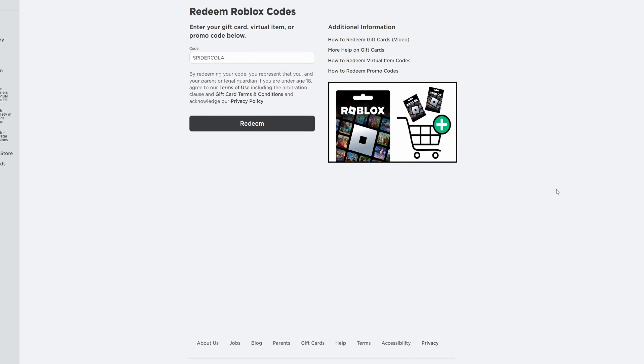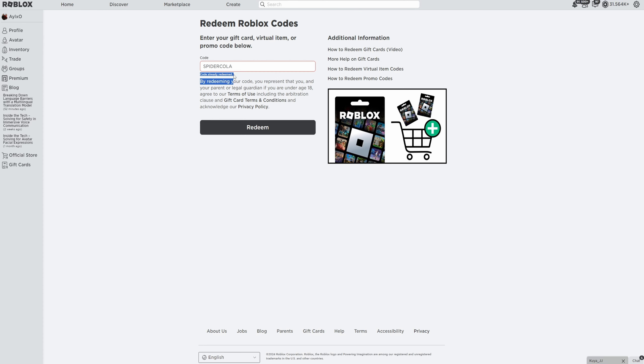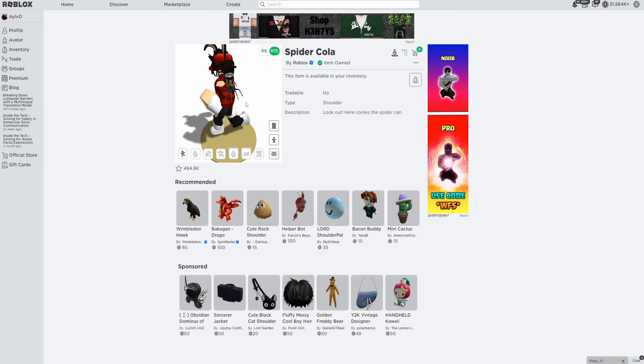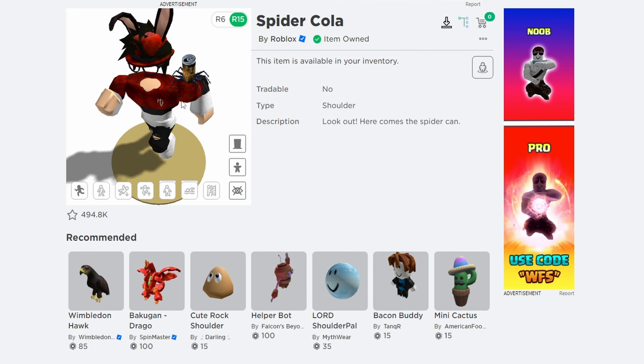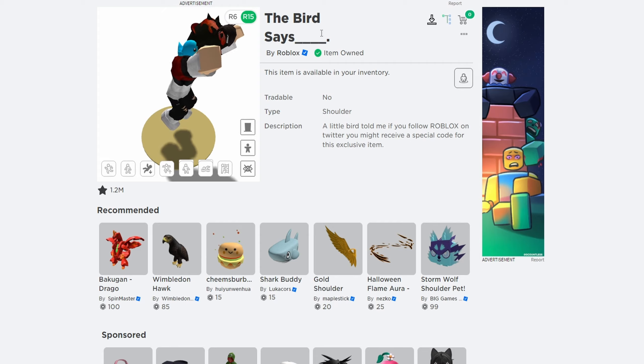Let's go straight onto these promo codes, with the first one being Spider Cola. I already have this code, but it's a very good code. The next one is Tweet Roblox, and I already have this one as well. The first code will give you this very cool shoulder accessory — it's like a cola spider thing, it's pretty cool. And the next one will give you this bird on your shoulder, it's called the Bird Says Blank, and I think it is a very cool thing.